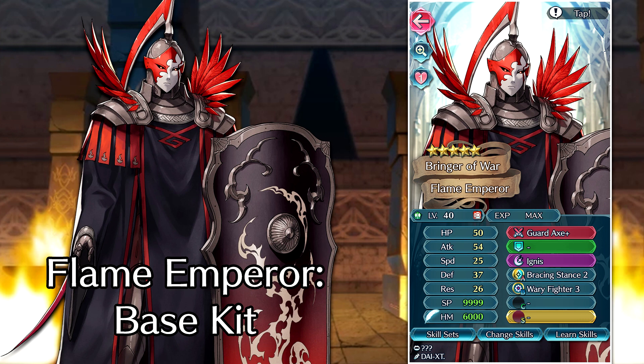Let's quickly take a look at the base kit and also the stats. Flame Emperor's got 50 HP, 40 Attack, 25 Speed, 37 Defense, and 26 Res, which is pretty good. And this unit is free-to-play, so no IVs to speak of. The base weapon is Guard Axe Plus, which is pretty solid. A lot of Axe units were running Hack-O-Lantern before this because it causes minus one cooldown for the foe. The special attack is Ignis, which is going to do insane damage based on how high this unit's defense is.